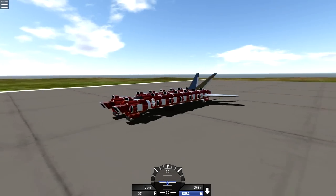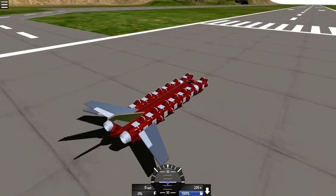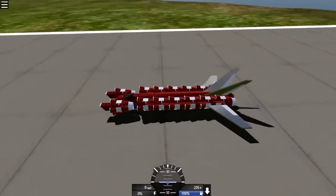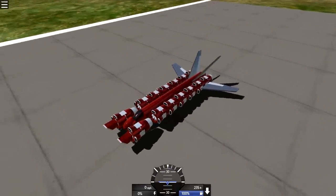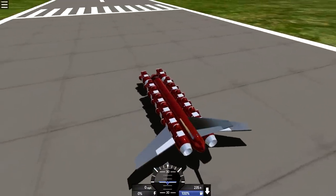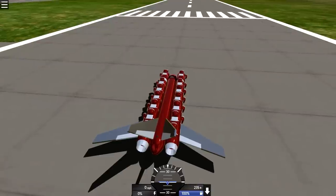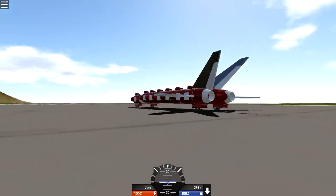All right, next one — we have a land speeder. This is by Ruined. This is Land Speeder version 2.3 for NTac. This land speeder can reach speeds up to 1100 miles per hour before reaching the end of the runway. It can fully stop within the end of the runway at 750 if you retract the wheels. Controls: full throttle up and press 1 for launch.